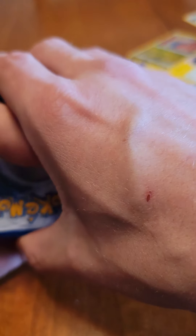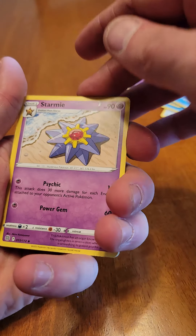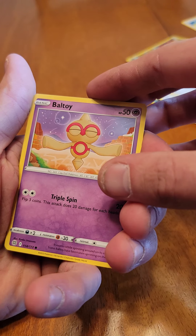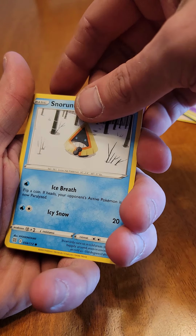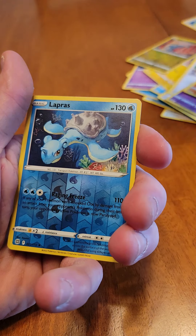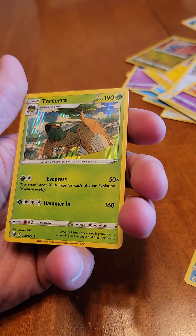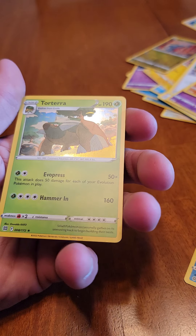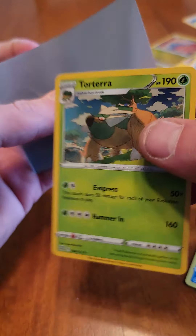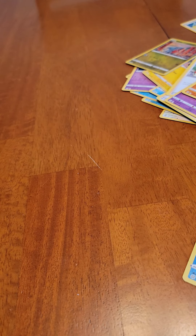Last pack — everyone send some positive vibes, let's get something here! Psychic energy, Starmie, trainer, trainer, trainer, Boltund, Charizard, Nosepass, Dedenne, Pichu. Reverse holo is a Lapras — I kind of like that one. And our rare is a holographic Torterra! Not quite what I was hoping for, but I did get some good cards.